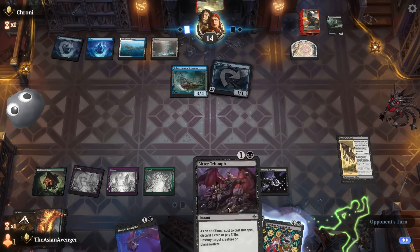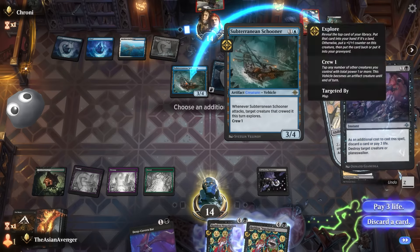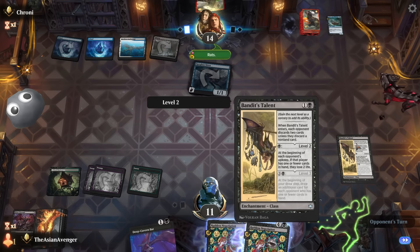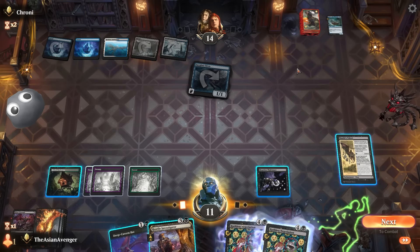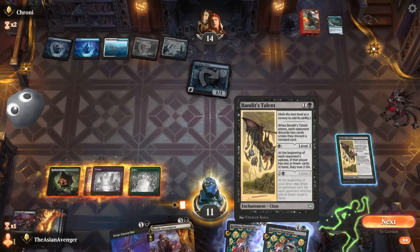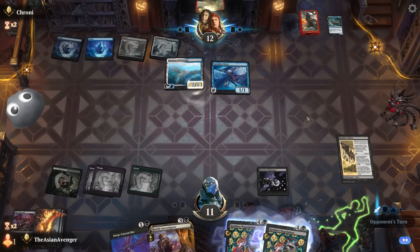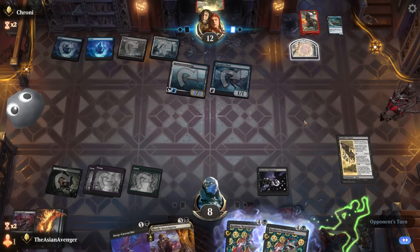They play their one-drop and start crewing. I have to try to kill the Subterranean Shooter before they can do anything. I'll pay three life and cast Bitter Triumph — it worked! We fizzled the map token — that's pretty solid. They play a land. At the beginning of my draw step I draw an additional card if my opponent has one or fewer cards — I guess I could get my engine going. Let's sit on Bandit's Talent.